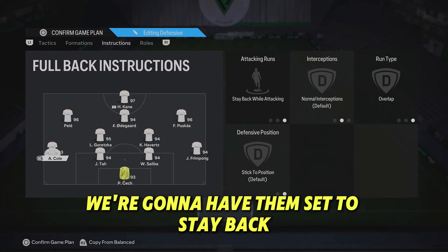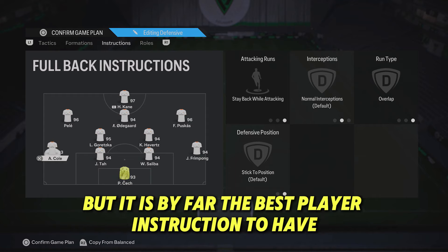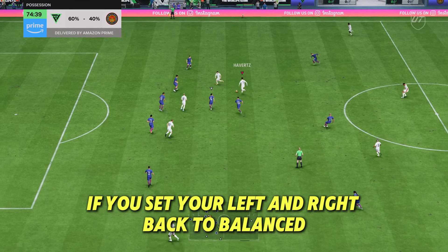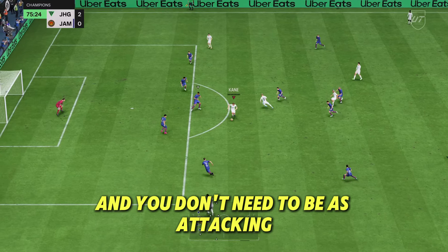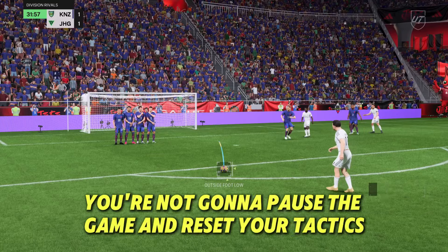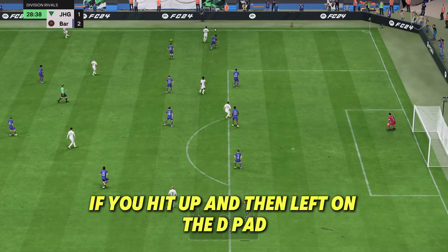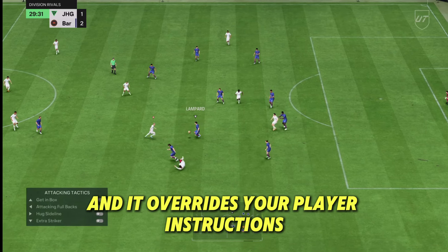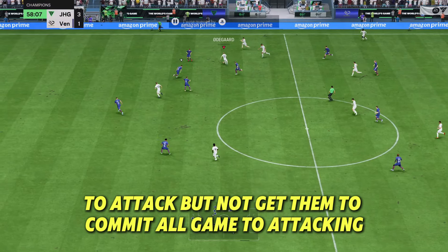Especially if you have a player at the edge of the box with the finesse playstyle plus — that's the perfect position for them. Moving on to player instructions: your left and right backs should be set to stay back while attacking and overlap. Stay back while attacking is by far the best instruction for fullbacks. If you set them to balance or join attack they'll be up and down the line all game. If you hit up and then left on the d-pad, that tells your left and right backs to join attack and overrides your player instructions.